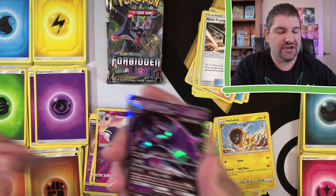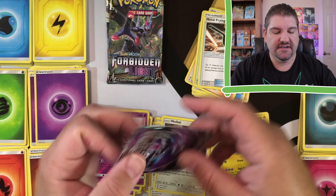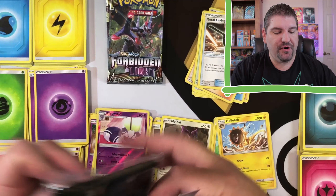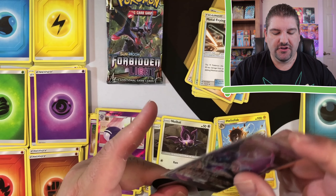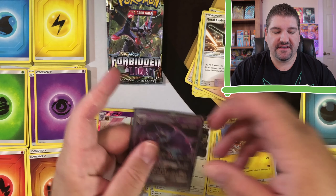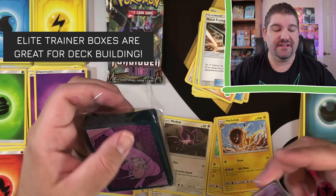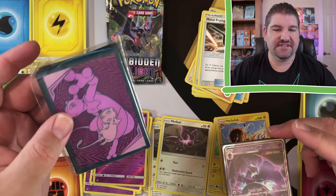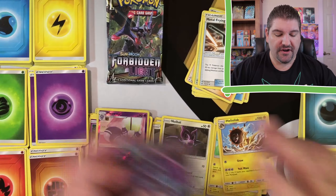Let's go ahead and get these sleeved up. One thing you should have with you is sleeves — you should definitely get some sleeves for your cards. And if you're going to go into a Pokémon tournament or an official tournament, you're going to need sleeves that are sanctioned by Pokémon. The best way to do that is to get an Elite Trainer Box and get yourself these sleeves — they come in the Elite Trainer Boxes, they're great sleeves, they're sanctioned by Pokémon, you can definitely use them there.